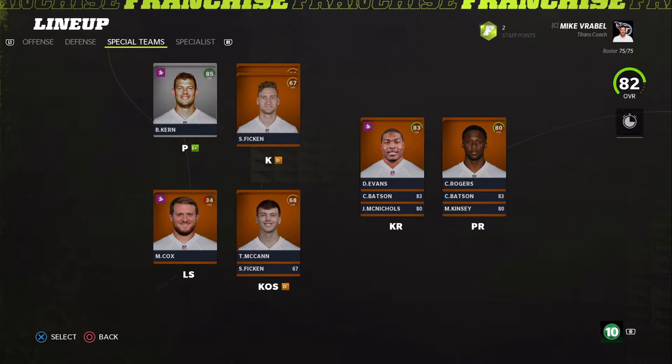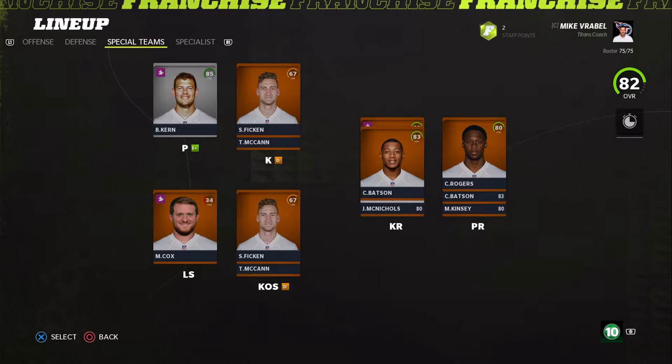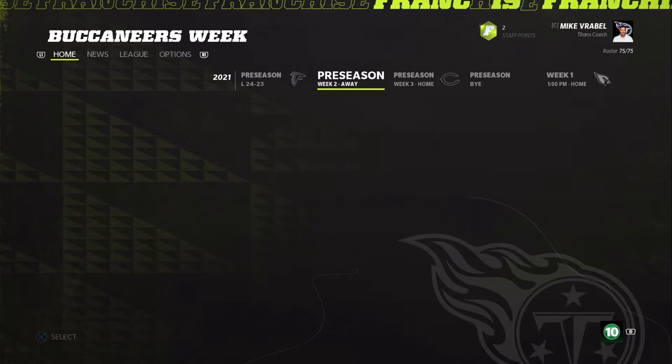Special teams: Brett Kern is our punter and Tucker McCann is the kicker, but we're going to start Sam Thicken. Tucker McCann is definitely getting let go. Returners are Darrington Evans and Chester Rogers.